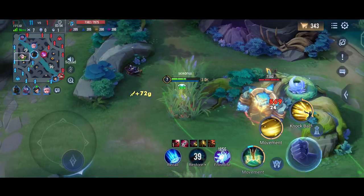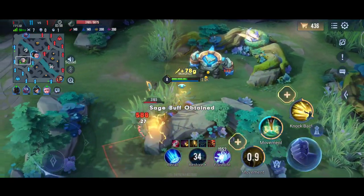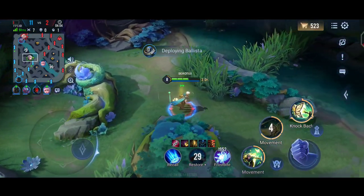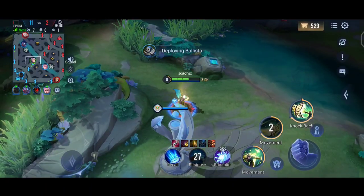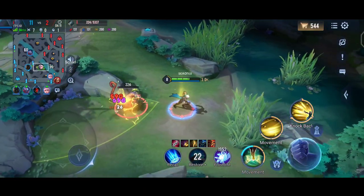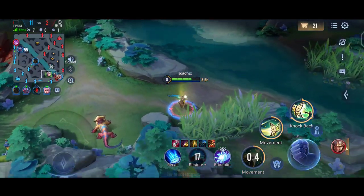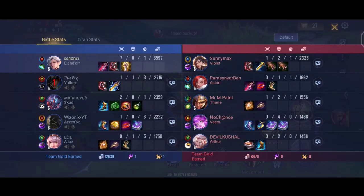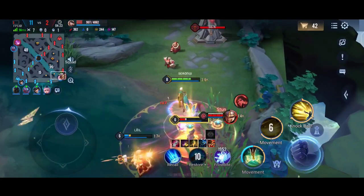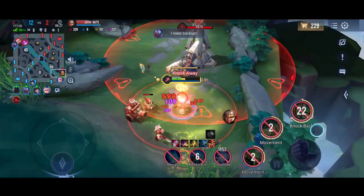It's about 3 minutes into the game and we already have 7 kills — we've gone legendary. Dying from here would be very bad, as the enemies would get around 700 gold, which is a huge feast for them. I bought War Boots first because of the extra attack speed, which is very good for Alondar.